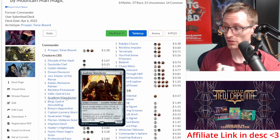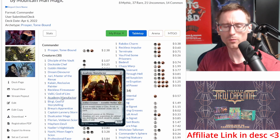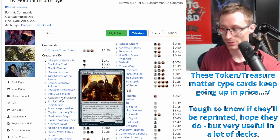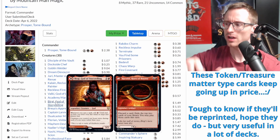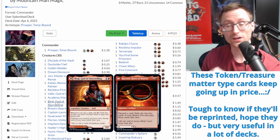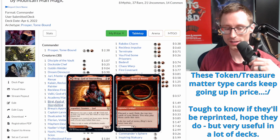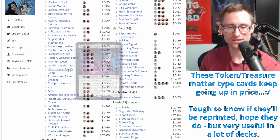Academy Manufacturer - if you don't own a copy you should probably buy one sooner than later, assuming it doesn't get reprinted. It is creeping up in price because there's so much treasure creation out there, and creating additional tokens helps trigger more artifact synergies. Birgi is a nice engine-roller starter - every time you cast a spell from exile you get a treasure from Prosper, and Birgi gives you an extra red, helping you get to really fun spells earlier. Bray's Apprentice is a nice card if you start to flounder, and people are like 'I don't know what that card does' - perfect.